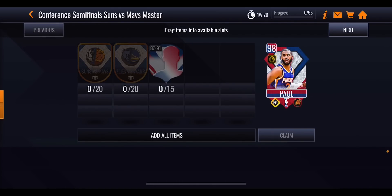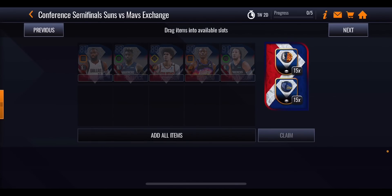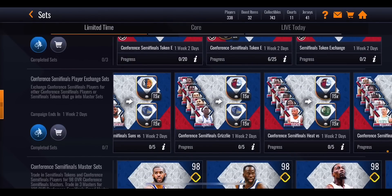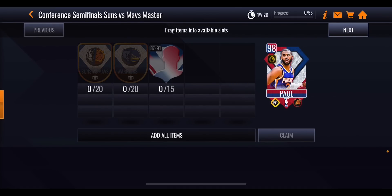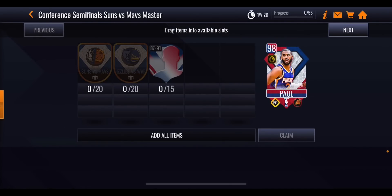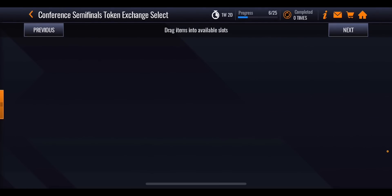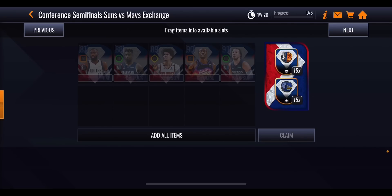This is why picking which master you want to go for first is so important. Chris Paul over here needs 20 Suns versus Mavs tokens and 20 Grizzlies versus Warriors tokens, which you can get by doing the exchange set. For that exchange set I need an 87 Tim Hardaway Jr., an 88 Bullock, an 89 Johnson, and the other two players. I need all of those to get myself those two sets of 15 tokens to use for Chris Paul, plus an extra five tokens from events. You're also going to need 15 random players. What I suggest is you go ahead and do this set as many times as you can.